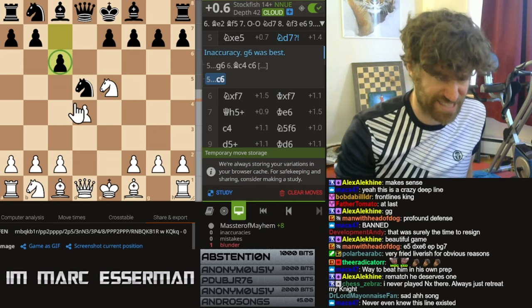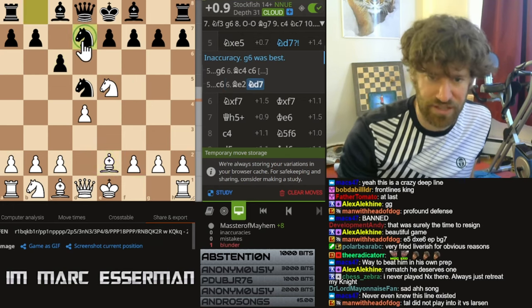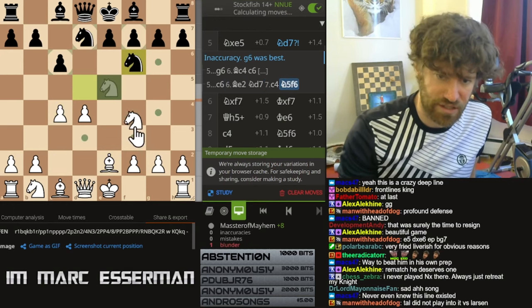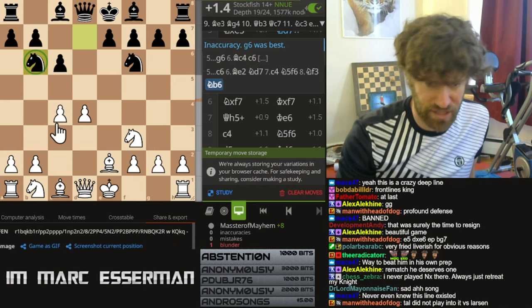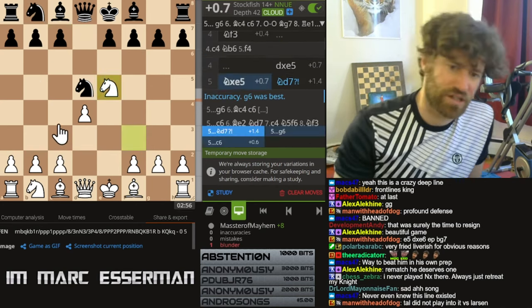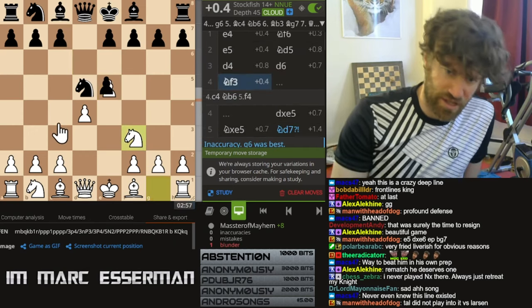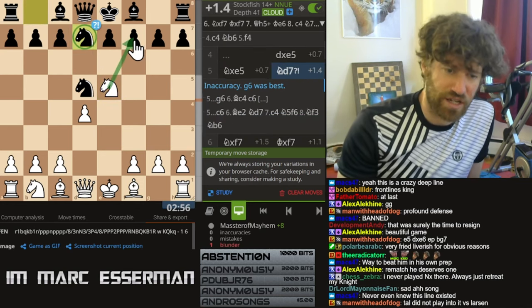That's why everybody today plays c6, and then bishop e2. They're playing bishop f5 or knight d7 - stuff like this we don't trade. That's the classic - that's why this line has a lot of folklore, a lot of mythology to this line. Because if the great Tal didn't play into it, it shows how crazy it is.